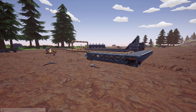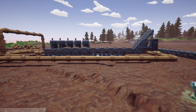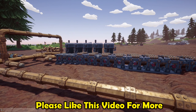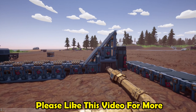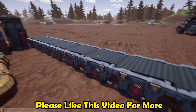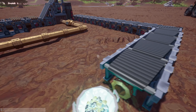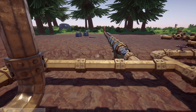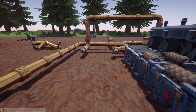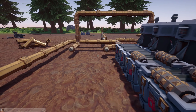Greetings and welcome back to Hydroneer. In our last episode we added to our Goliath automation - first we added three more Goliaths, a whole bunch of little grinders, and of course a harvester. We also added a conveyor to dump stuff. I also had to make a change here because there was no space for Goliaths - I had to move everything one over.